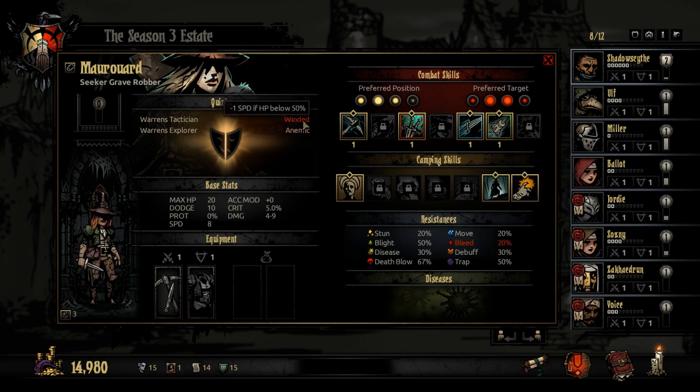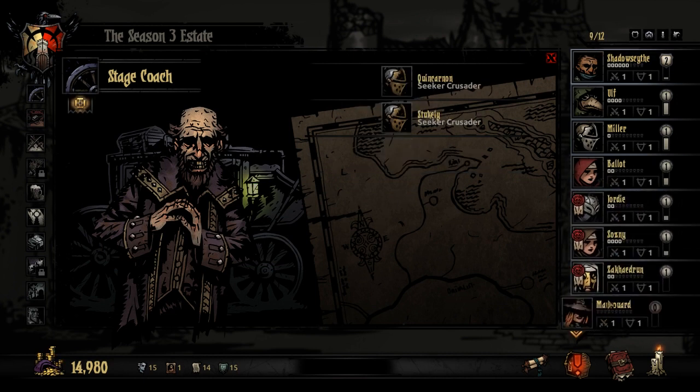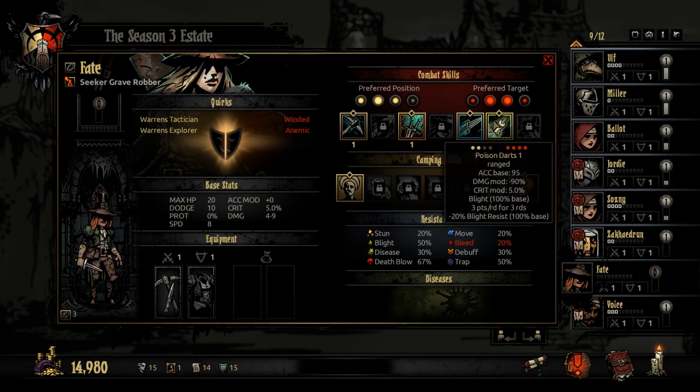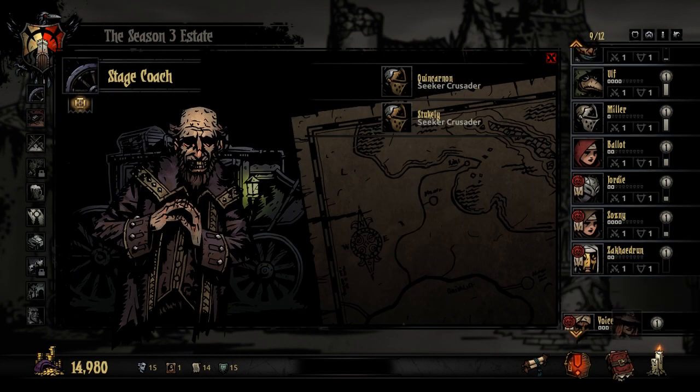Winded and Anemic — reduced speed at low health, minus bleed resistance. Warren's bonuses are good things. Let's give this character a shot. Worst case scenario is they die and maybe I never pick up the class again. The character feels like such a risk. Out of the list of names I have, "Fate" seems like a decent name to give a character that I think might just die and jumps around like a crazy person. The name seems fitting enough.